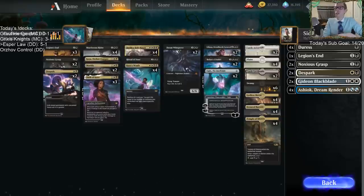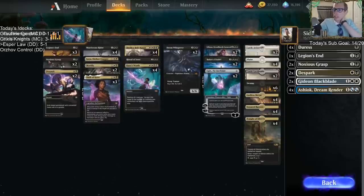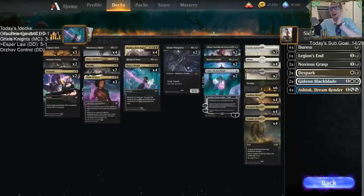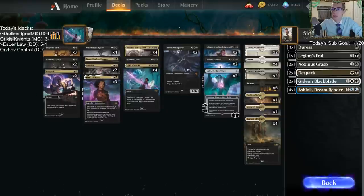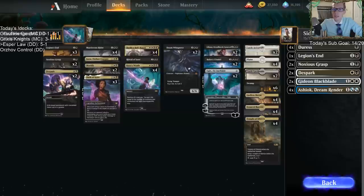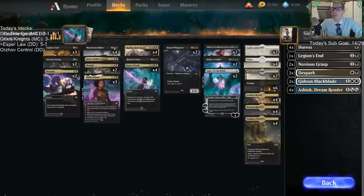There's not a lot of great two-mana removal these days, but Noxious Grasp is really good against so many decks, so we're playing two Noxious Grasp main deck — it's great against green and white permanents, creatures and planeswalkers. Despark also has tons of targets. Against mono-red, those might be dead cards. Mortify covers enchantments and creatures, and Murderous Rider is of course awesome.